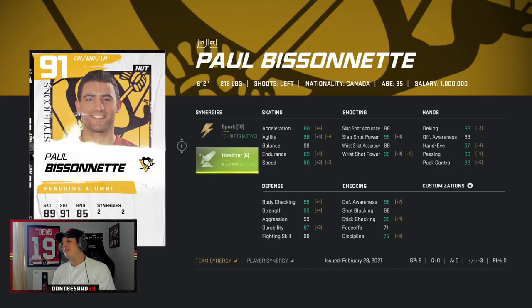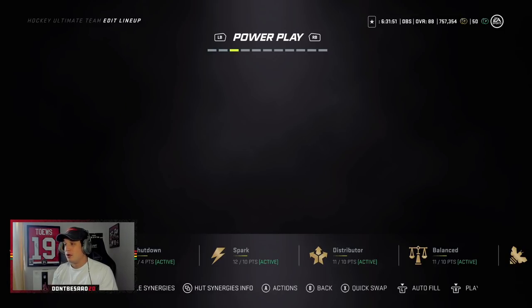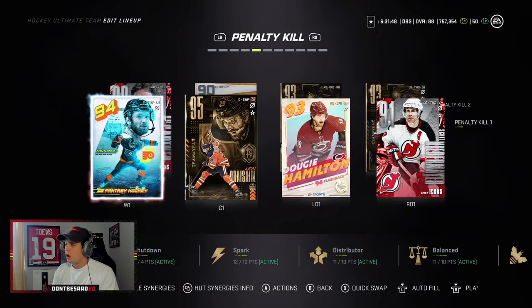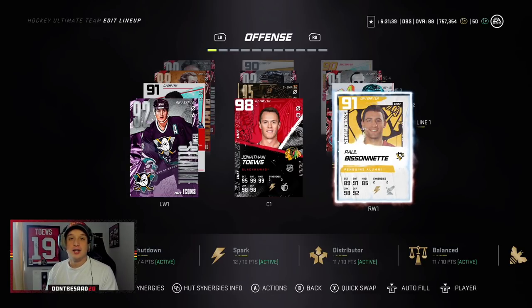He has two Spark, two Howitzer, gets up to 88 Acceleration, 90 speed with Howitzer and Distributor, 88 wrist shot. He has 99 strength, aggression, and body checking — obviously fighting skill as well — so it should be pretty interesting to see how this card plays. Normally enforcers are really bad in game, but 6'2", 216 pounds, 99 strength, 98 agility, 99 balance — I'm very eager to try this card out. We're gonna put him on the line with Jonathan Toews and Team Mussolini, also on the power play and PK, giving BizNasty every opportunity in the world to succeed. It's up to you, Biz.